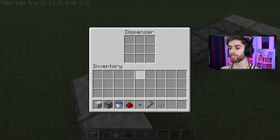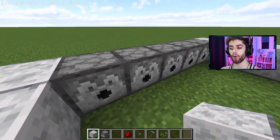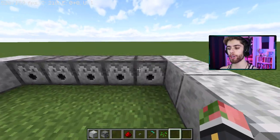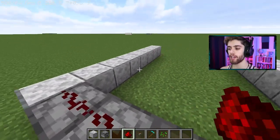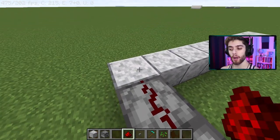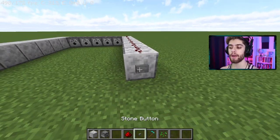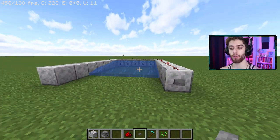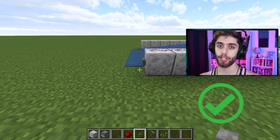Fill all these dispensers with a bucket of water — for every dispenser you have, get one bucket of water. Once all your water is inside, take out your redstone and line the top of these dispensers, then on one side, bring the redstone all the way around. At the very end, put down a button and smack it to confirm the water comes out over each block.